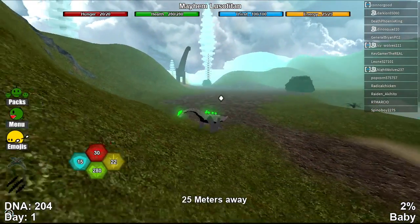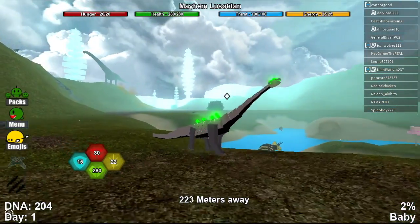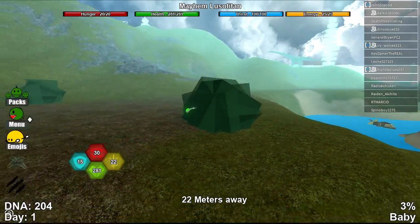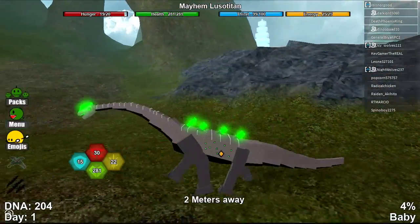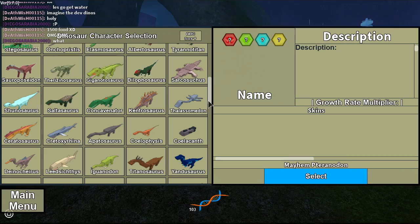I completely forgot about Mayhem Lussel Titan, here it is! I think this thing's pretty cool, it has like a glowing helmet. I don't really play as this that much so I completely forgot about it. It has the normal glowing spikes, glowing helmet — pretty cool.